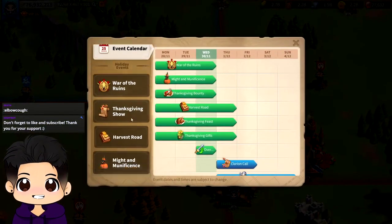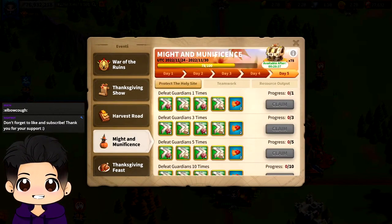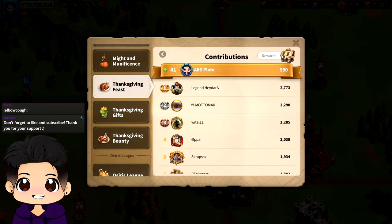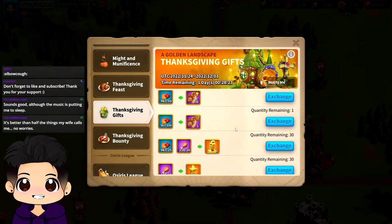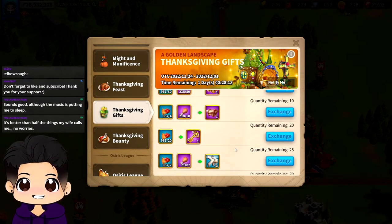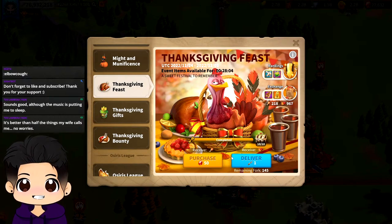I just want to stream this real quick because it is the end of the Thanksgiving feast event and I have not touched any of my currency at all. I've delivered some forks and I'm 41st in my alliance, not bad. I just want to make sure we're able to buy out these gold heads and buy out these mats. Those are the two things I'm most worried about, and these keys as well because that's free-to-play stock right there.